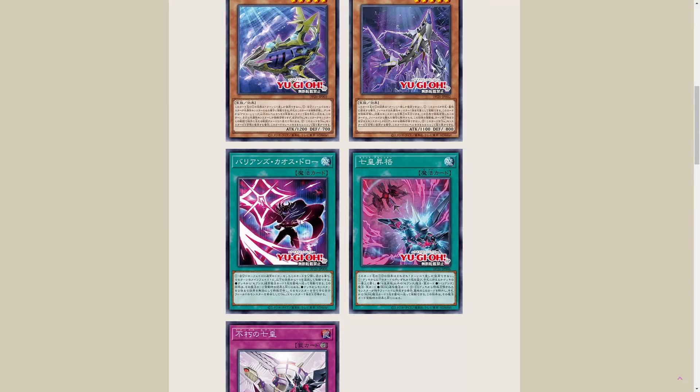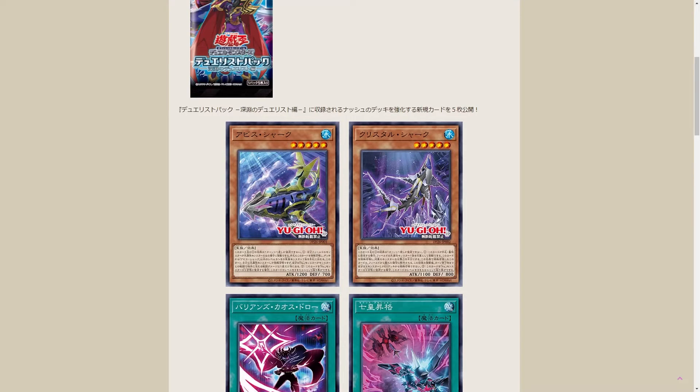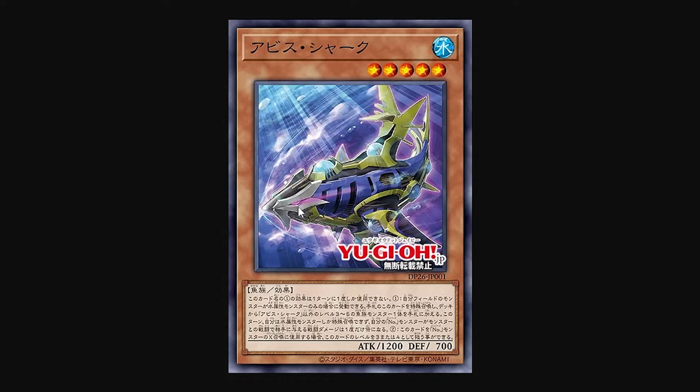We've got two sharks, two spells, and a trap. This card is called Abyss Shark — exactly what was expected. Looks like Abyss Splash. Five-star shark, 1200 attack, 700 defense. Doesn't really even pack the wallop that Lantern Shark can claim to have.